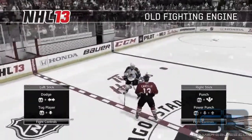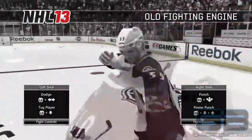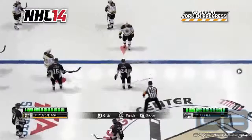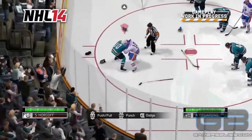Unchanged since NHL 10, our old fighting system felt like a first-person minigame. Fights were manually started and you were taken out of the gameplay experience, leaving only the two fighters at center ice to square off. The Enforcer Engine delivers fights in a brand-new third-person presentation and are a direct result of what happens on the ice.